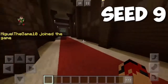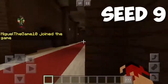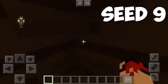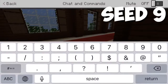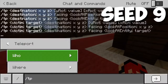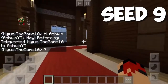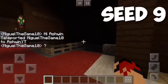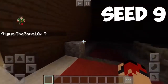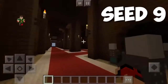There are evokers in here — dangerous people, but at least I'm in creative. Let's see if there are any chests. You guys can of course explore the mansion yourselves — this is just showing you the seed. Look at these evokers — dangerous but harmless to me in creative mode.